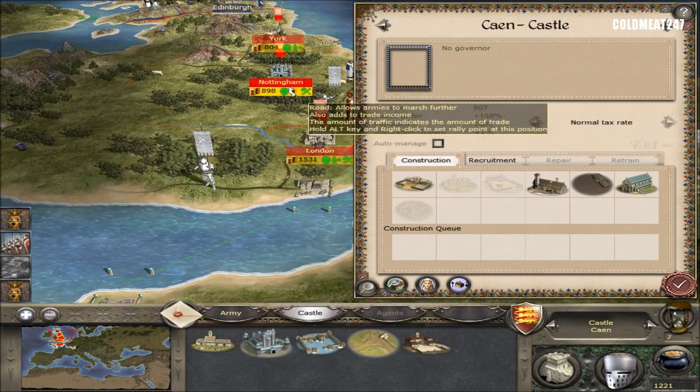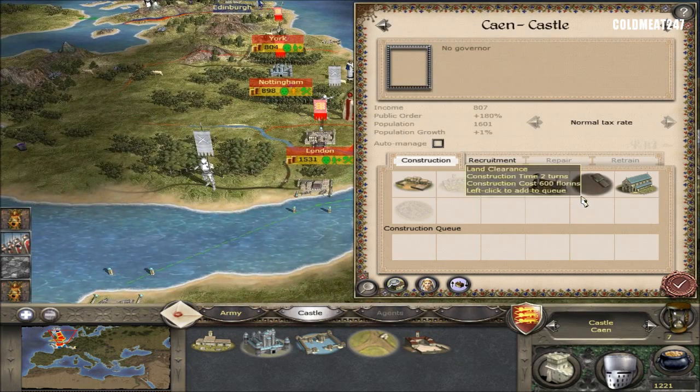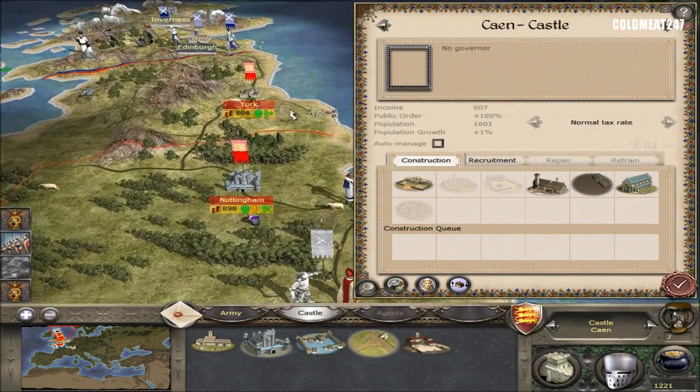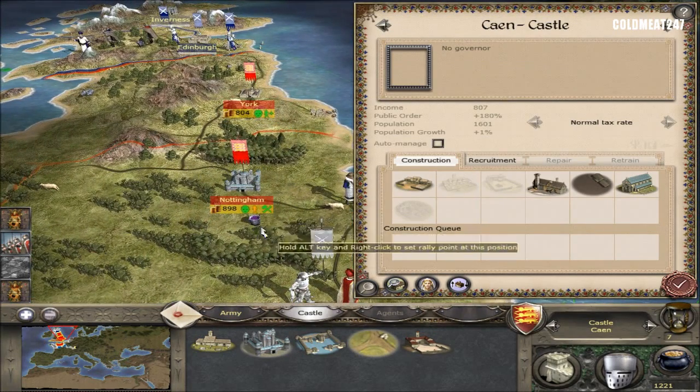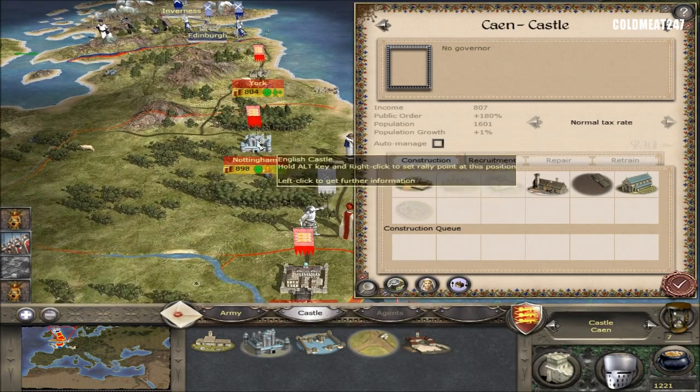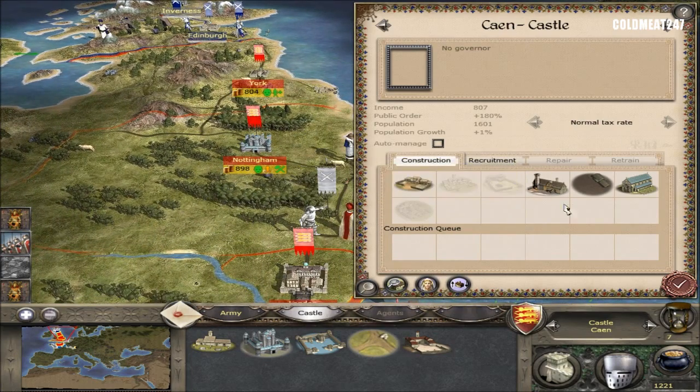We'll keep Nottingham as a castle — just because, you know — and eventually try to get some Sherwood archers. Which one is Sherwood Forest, guys? I don't think it's well represented here, but yes, we'll get some Sherwood archers from there just for the fun of it.